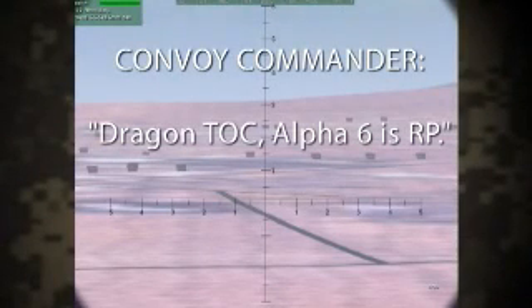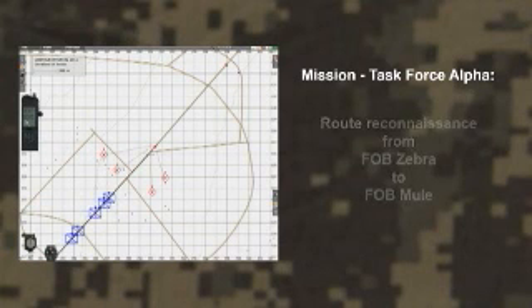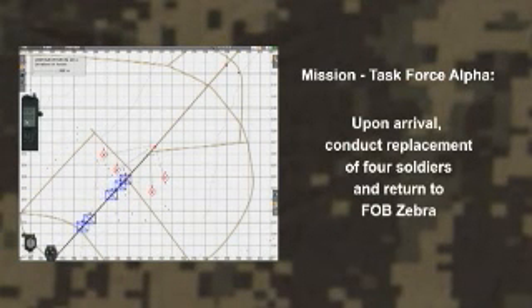Dragon Talk Alpha 6 is RP. Mission Task Force Alpha, comprised of five Stryker armored vehicles, has just begun to conduct route reconnaissance from Forward Operating Base Zebra to FOB Mule, in order to detect and deter insurgent activity in the vicinity of Mach Mule. Upon arrival at FOB Mule, conduct replacement of four soldiers and return to FOB Zebra.